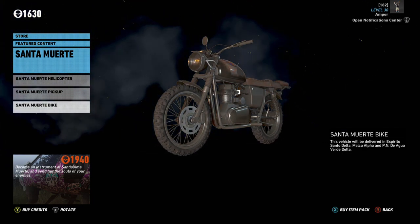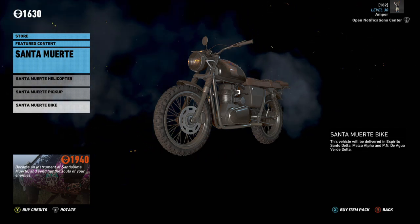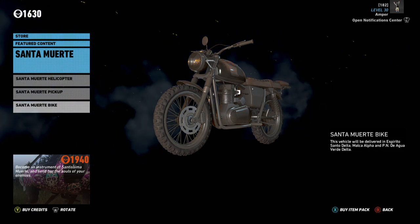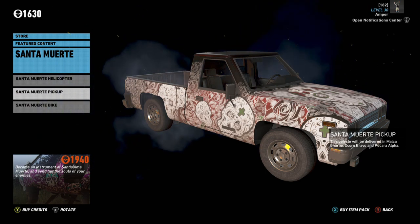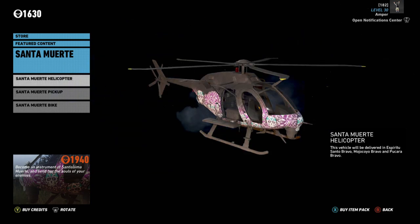That second pack is also going to run you 1940 credits, which equates to a little over ten dollars — maybe twelve dollars roughly USD. These are two separate packs, so if you're not a season pass owner and you want all this stuff, you're going to have to spend about twenty-five dollars USD to get all the content. That's a little bit ridiculous in my opinion since these are mostly reskins of previous vehicles already in the game, and season pass owners can't even get the content right now.